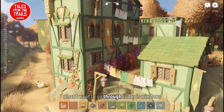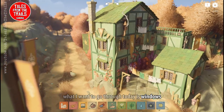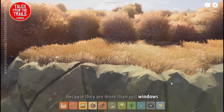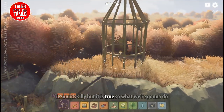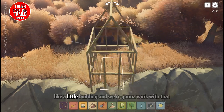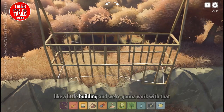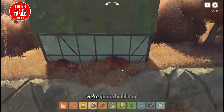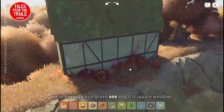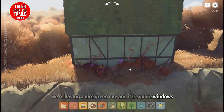What I want to go through today is windows, and in particular square windows, because they are more than just windows. It sounds silly but it is true. So what we're going to do is grab a little building and work with that. We're going to build it up — we're having a nice green one — and it is square windows we're looking at.